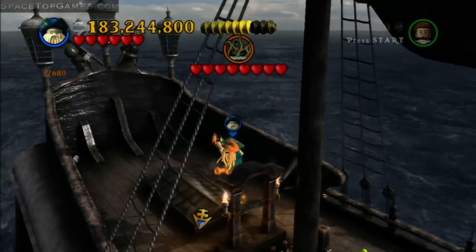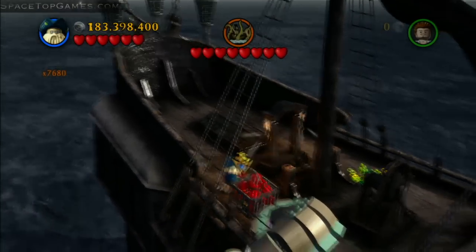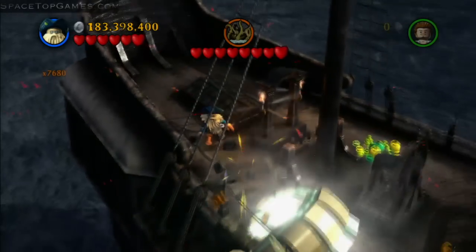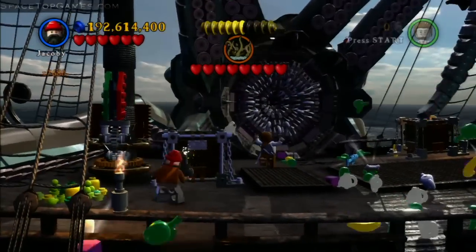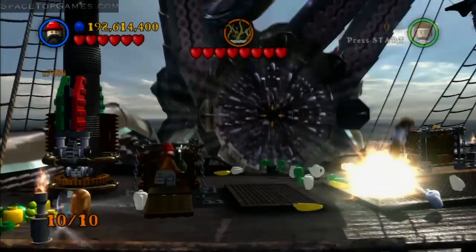You need to pick up the torch and put it on this box of dynamite to blow up the tentacle that is gripping onto the ship. Then the final minikit is right here when you're fighting the kraken — inside this chest, float off, and there it is.